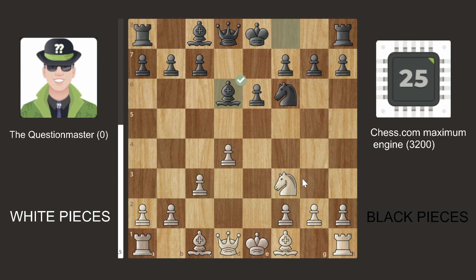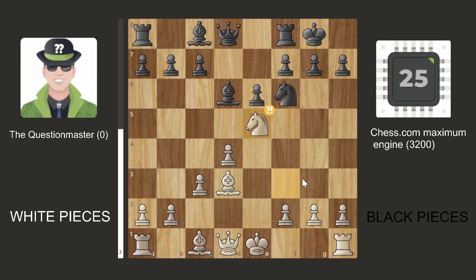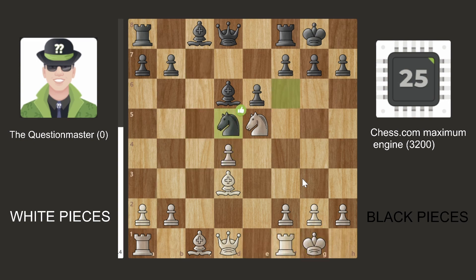Then we have Knight D7, Knight F3, Knight G6, takes, takes, and C3 — a very solid position. Then Bishop D6, Bishop D3, castles, Knight E5. We already see some inaccuracies with castling and Knight E5. This makes me think the Question Master bot maybe isn't super high ELO, even though it's definitely a very good computer. So far it's slightly better with a 0.46 advantage.